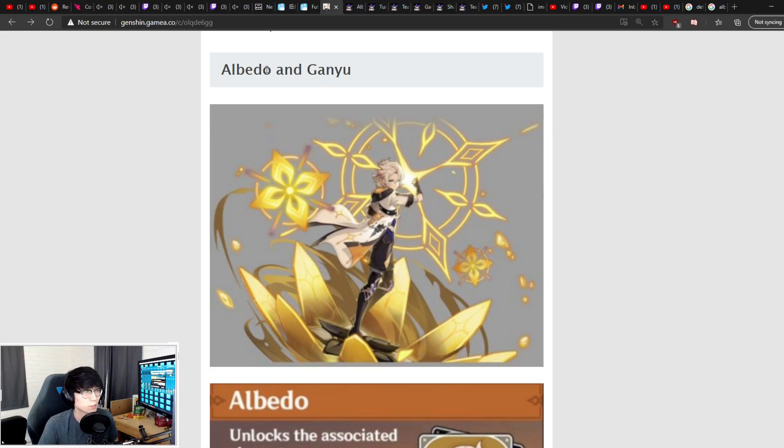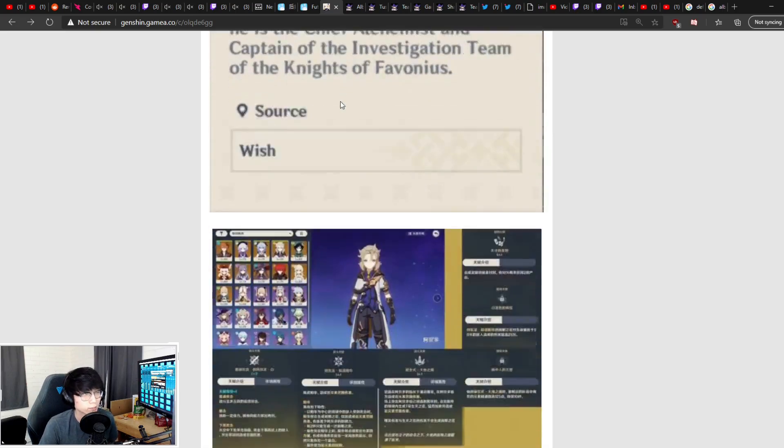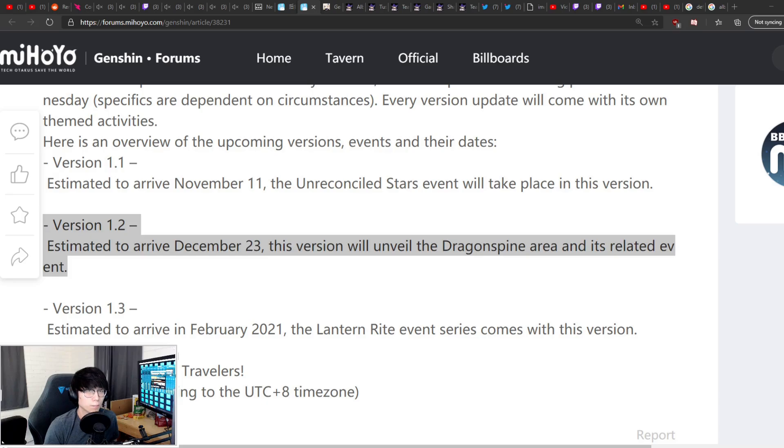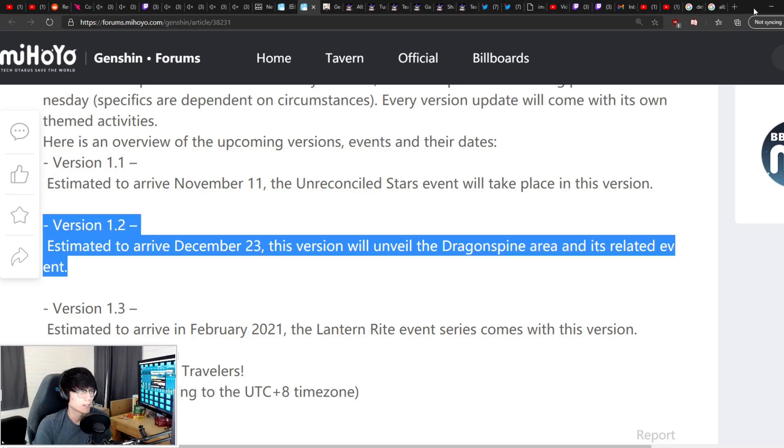With 1.2 there will be some new characters — the five-star characters Albedo and Ganyu. I wanted to make this video to help you decide if you wanted to save for these characters, pull earlier, or skip Zhongli and Childe and wait for future characters like Xiao, Ayaka, or Weiwei. Keep in mind free-to-plays will only be getting about two to three multis per month, and pay-to-plays will be paying about $20 per multi. It takes about seven to nine multis to get any five-star, so plan and budget accordingly.